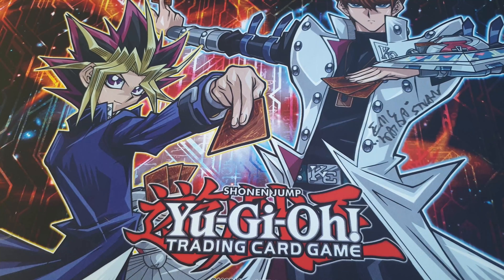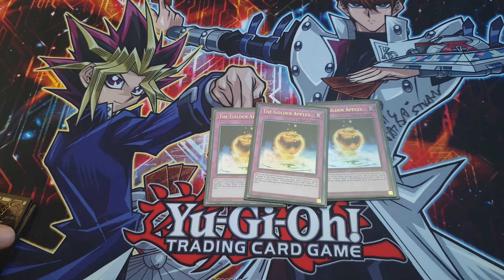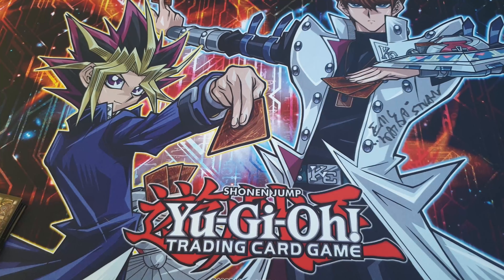Now we play a very heavy trap lineup. We play three Golden Apples — you get a token out, use that as a ritual material, and gain life points back. The tokens have attack points equal to the life points you lost, and you also gain those as life points when you take the damage. So if you take a hit from a Blue-Eyes, it's pretty good. It does count as a monster for the ritual, though activating it and then using Black Illusion Ritual is a bit of an extra step.